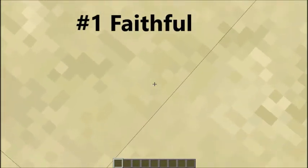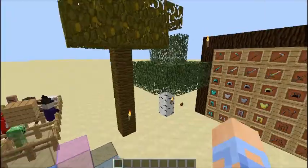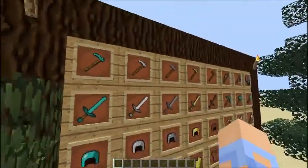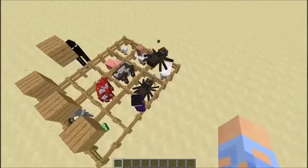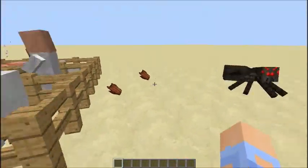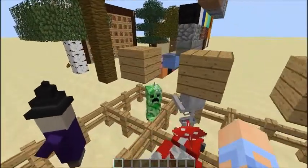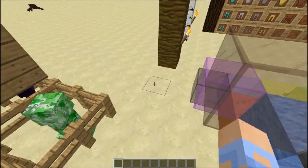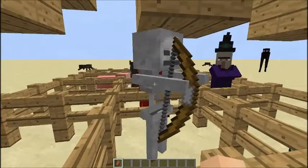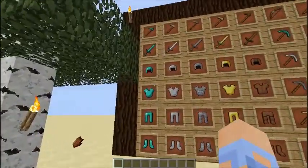Now the moment you've all been waiting for — you're probably not believing this is the best texture pack, but it's the Faithful texture pack. You're going to see it in a lot of my videos. I just downloaded it a week or two ago. All the mobs are pretty default except everything has way more pixels — more detail in everything, except maybe the skeleton's mouth.